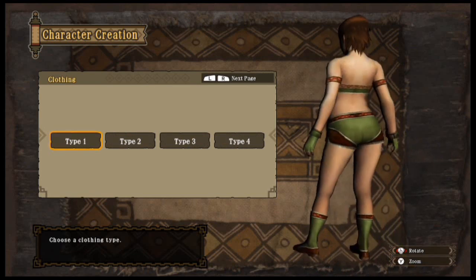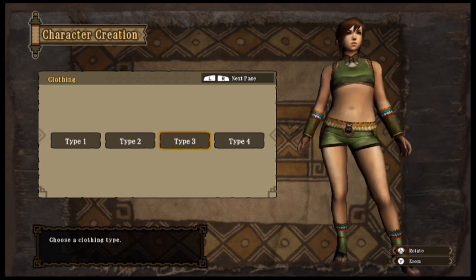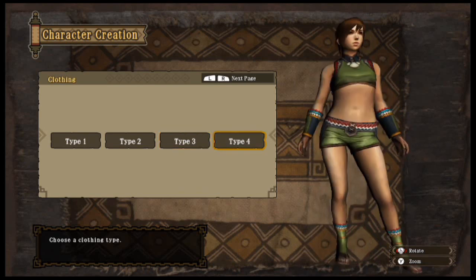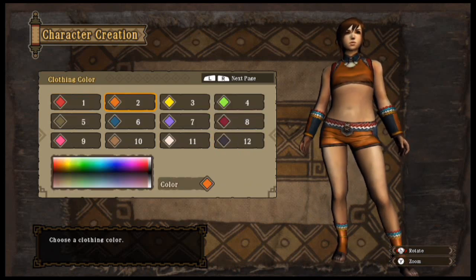We're looking at the outfits here. Then you've got the color of the outfits of course.